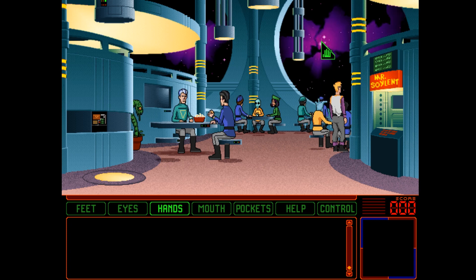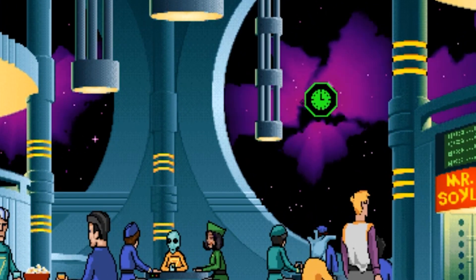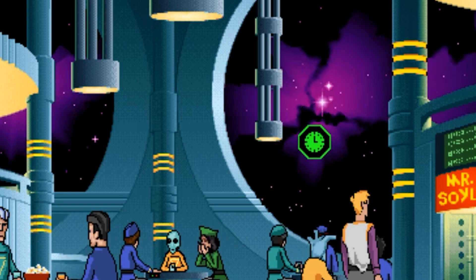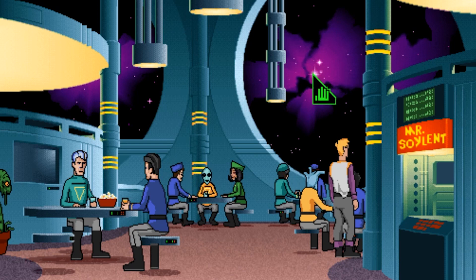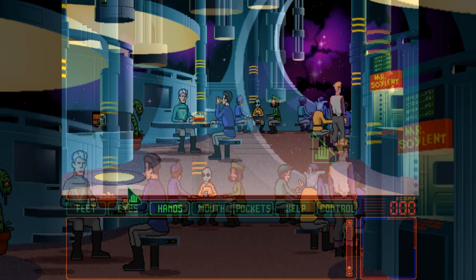Wait, that was it? Hang on, let's see that again. 'The quadruple thick plasto steel window is cold to the touch.' Well, it does what it says on the tin, I guess. You click on it five times with the hand icon and it color cycles. It actually does. I don't know what I was expecting.